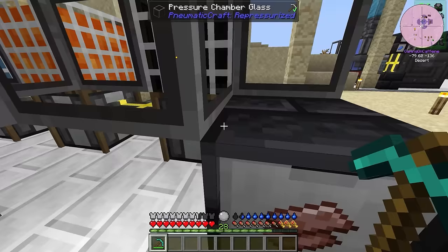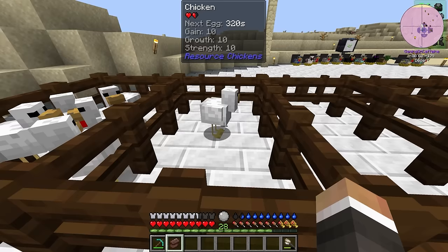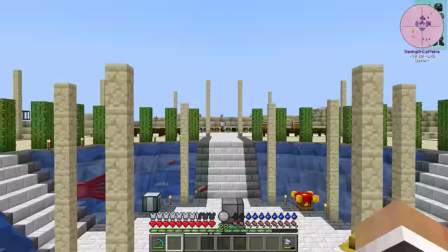Once we get to 250 of these, we should be able to feed them to one of our 10-10-10 chickens over here. I think it's netherite scrap they need and not netherite ingots — it totally is. So once we've fed 250 to this chicken, we will get an ancient chicken, which will then allow us to use that chicken to generate more netherite.